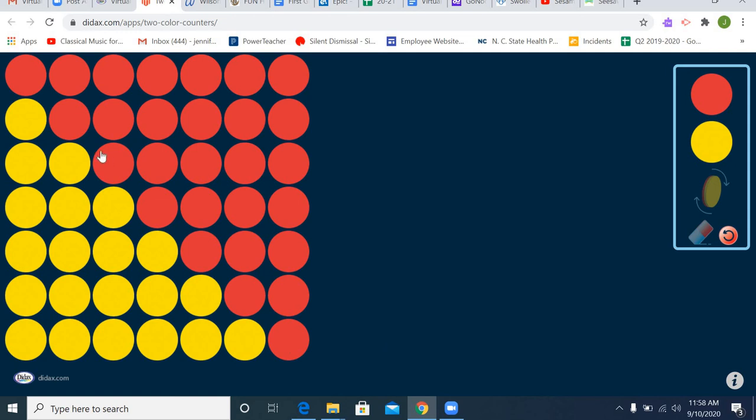Let's go back up to the top. We didn't talk about this first line. We have one, two, three, four, five, six, seven red counters, but zero yellow counters. So we also know that seven has the same value as seven and zero. Now I want you guys to play this game yourselves.